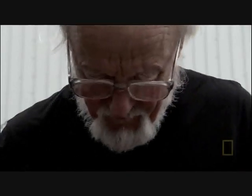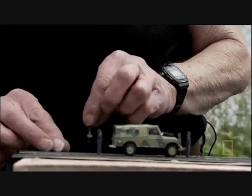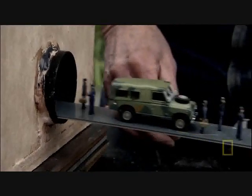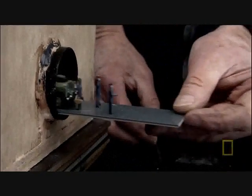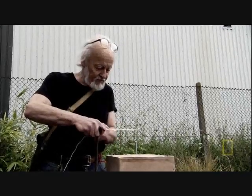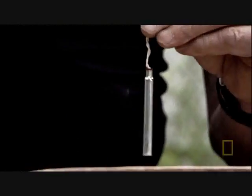Using a scale model, he simulates a missile attack on a bunker built into rock. Inside, he has placed an array consisting of a military truck and some little figures. Alford's detonator mimics a direct missile strike on the surface of the bunker.